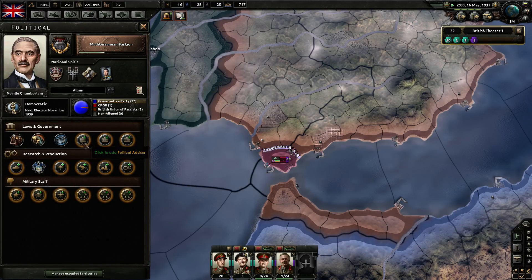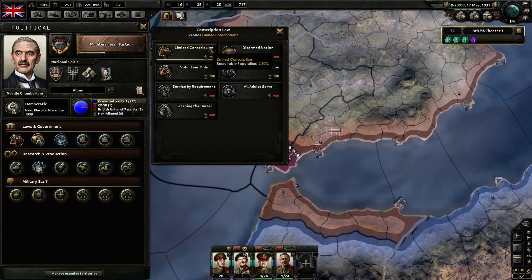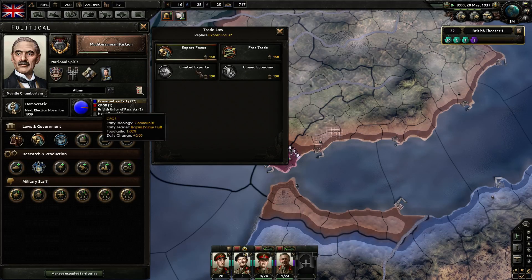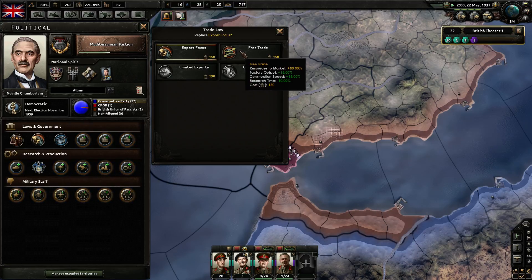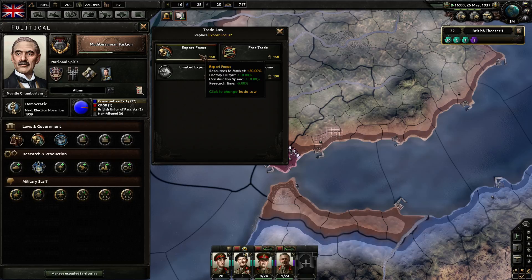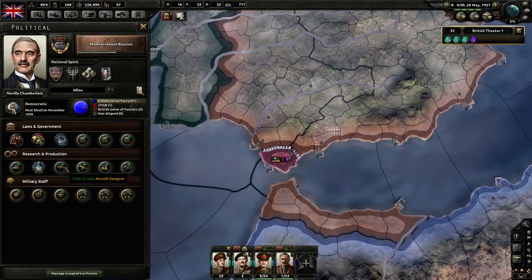Modify government — what else could we do? Volunteer only: one point five, two point five. Free trade — resources to market: you can't factor up at ten percent, factory output at fifteen percent. Research time. Resources to market plus 80 percent.